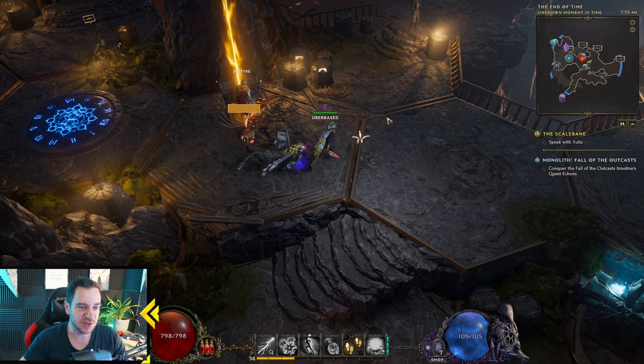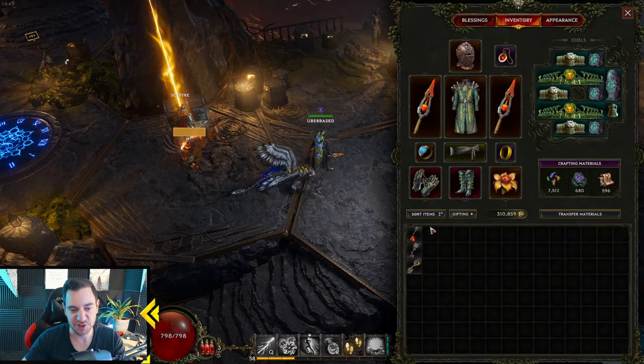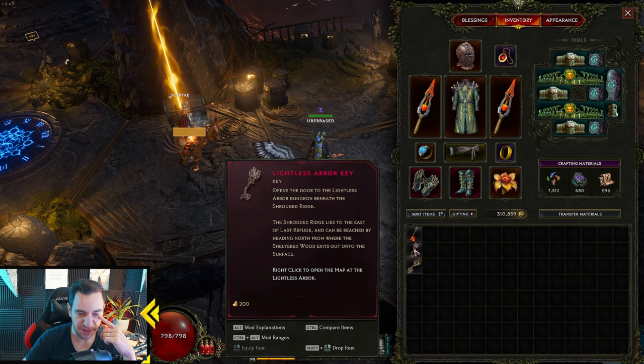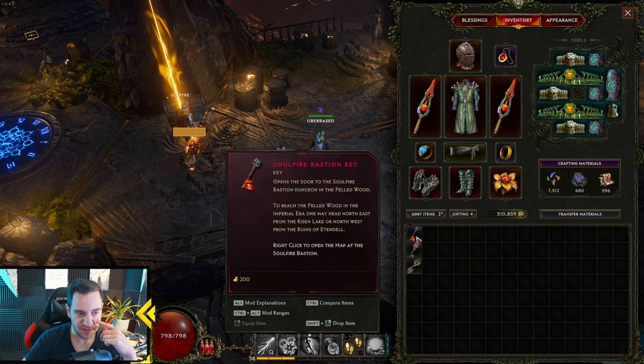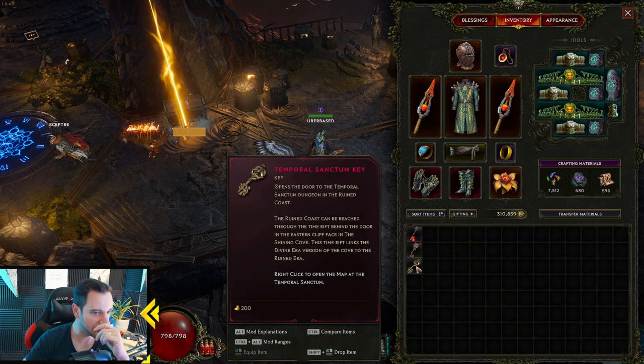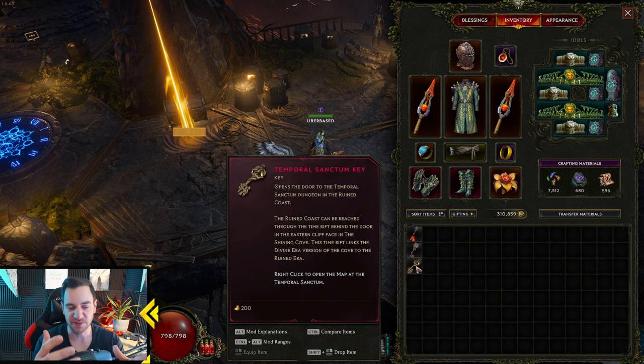The first thing is you find these keys eventually. There are mostly three dungeons: the Lightless Arbor key, that's the first one; then you have the Soulfire Bastion key, that's the second one; and then the last one is the Temporal Sanctum key. These are different in how they work.